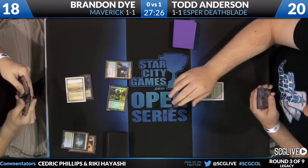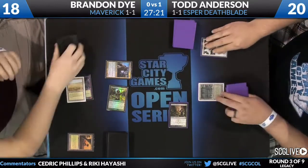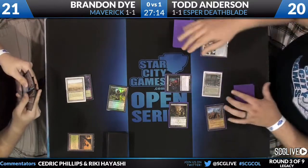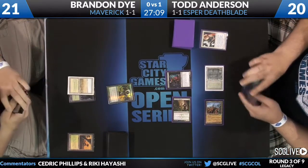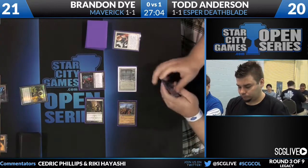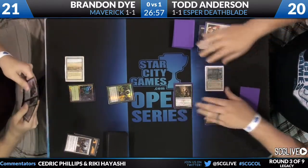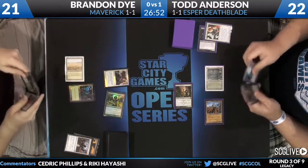Anderson has a Deathrite Shaman — he's going to start eating away at Dye's graveyard. Swords to Plowshares is going to take care of that. That Deathrite Shaman doing double-duty work there. And that's the new art Dark Confidant — I'm not used to seeing that yet. That may be a topic for future conversation. I had my say on Twitter a couple of weeks ago when that card was spoiled. It's a little touchy as a fan of art. So we'll just continue with the action here.